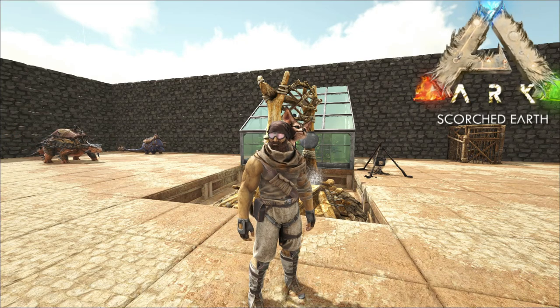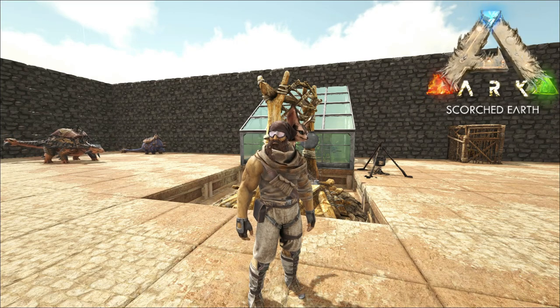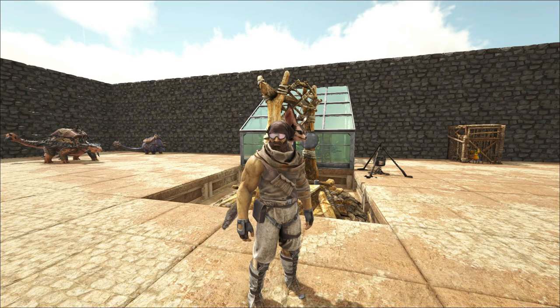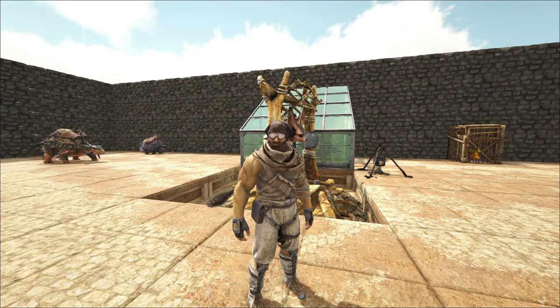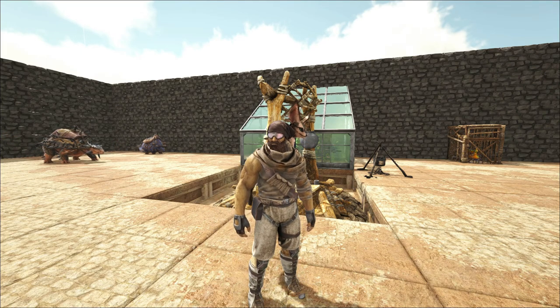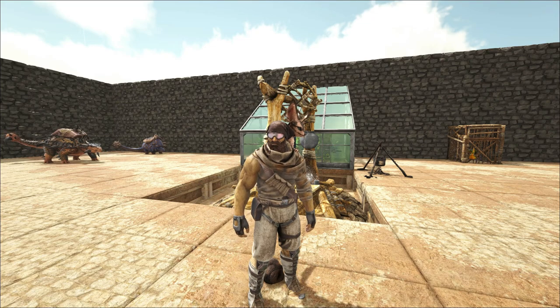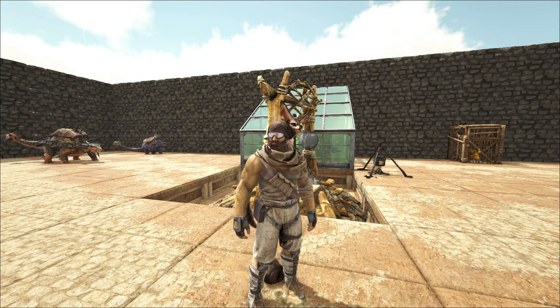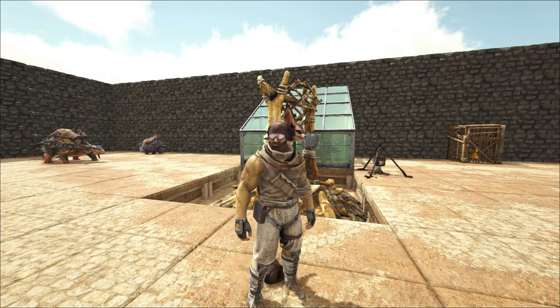Hey, how's it going, welcome back to Scorched Earth. Got quite a bit planned today — we're going to be dealing with the wyverns. I went ahead and built a trap over by the wyvern trench. I didn't record while I was doing it because I wasn't sure how it was going to work out with the ground not being too level over there, but it turned out pretty well. I put a bed over there and a little shelter with a preserving bin so we have somewhere to respawn if and when we die.